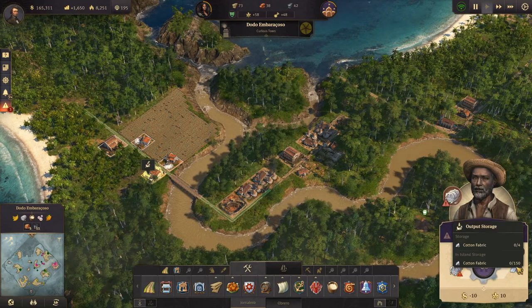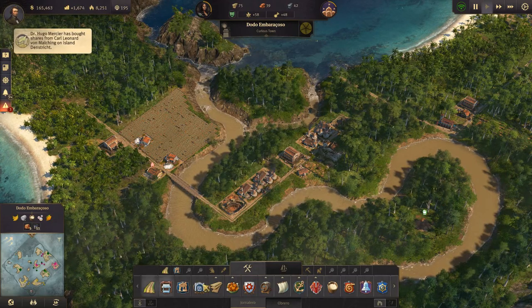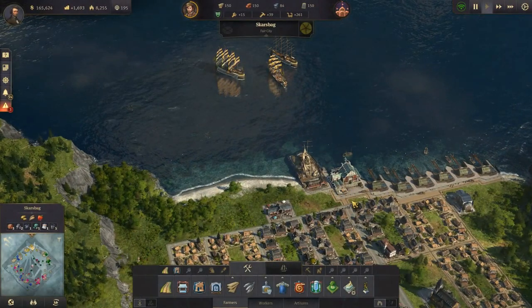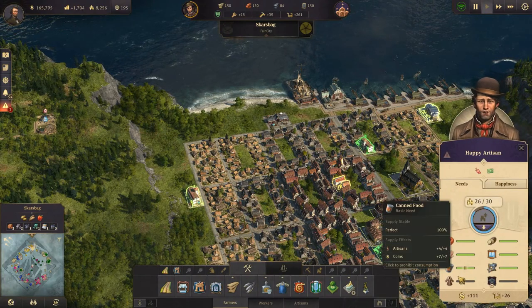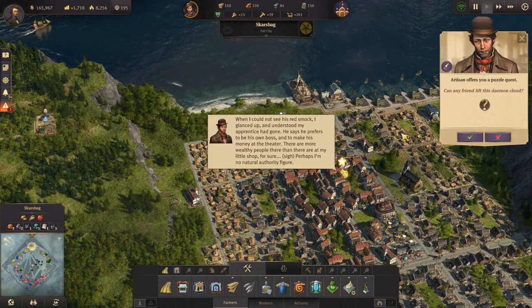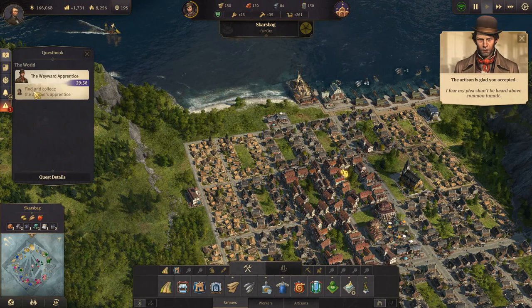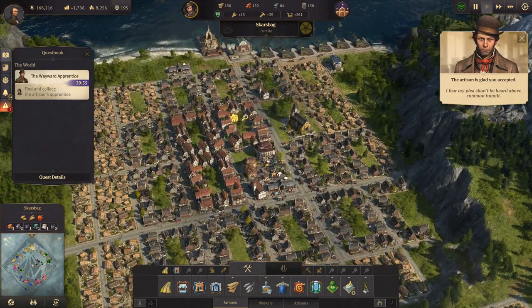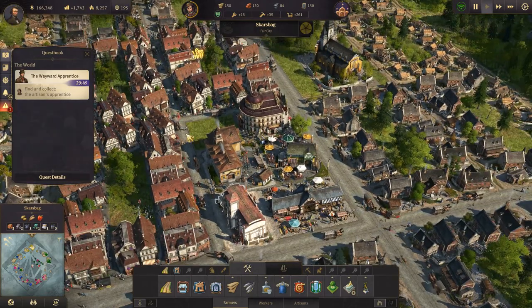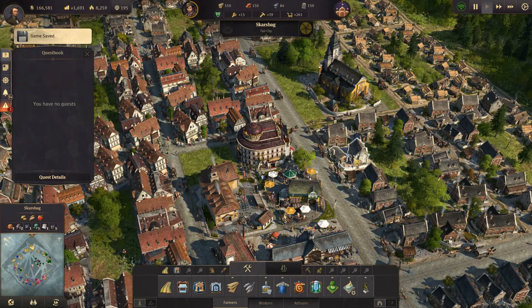We are going to be making cotton fabric and sending it back to the old world. What did we need it for over there? I forget. It was something for the artisans — it was for fur coats. There's a puzzle quest: 'Can any friend lift this demon cloud? Find and collect the artisan's apprentice.' Will do. Where are you, artisan's apprentice? There you are.